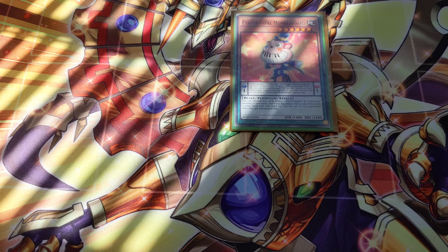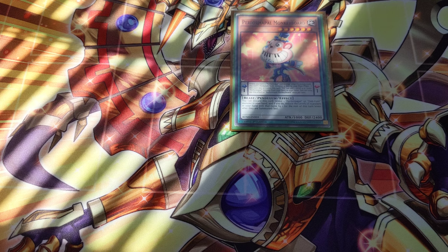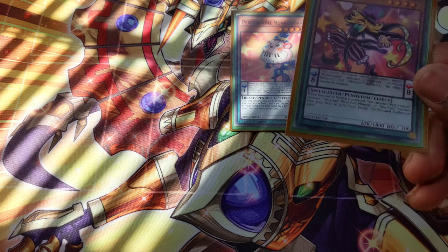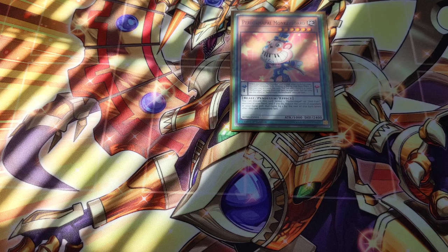Here we have our one-off — Performer Pal Monkey Board. This card is absolutely stacked. While it's in the scale, you can add any level 4 or lower Performer Pal monster from your deck to your hand. That means you can add Performer Pal Skullcrabat Joker whenever you want — really convenient in terms of the consistency it adds to the Odd Eyes deck.